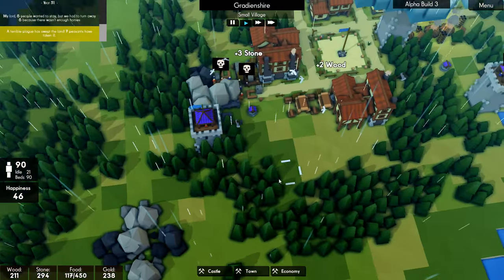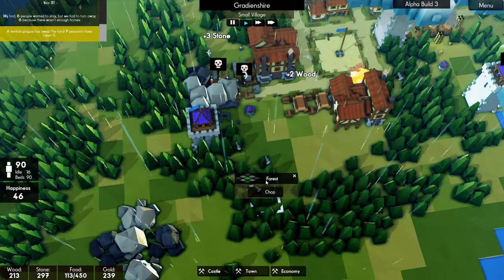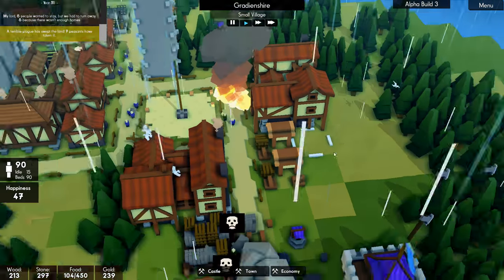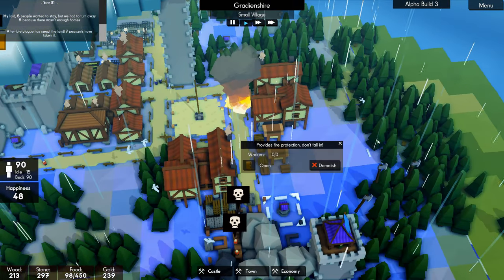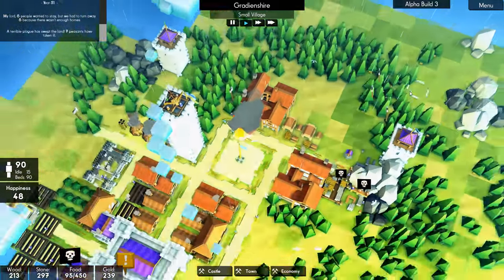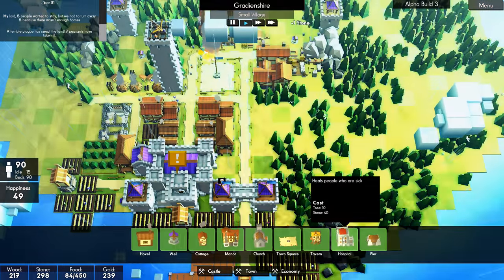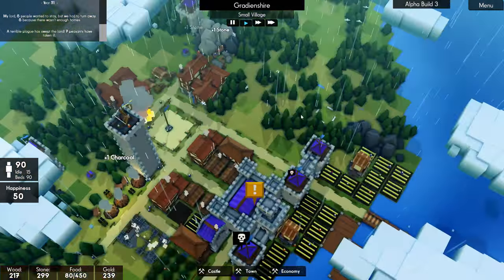We could even build some farms over here — these aren't too far away. Let's clear out some of these trees. Oh, there's another fire — the road is on fire. Is that a plague? We have a plague. We have no hospital. Oh my goodness. Okay, looks like a hospital is needed. Let's come down here.